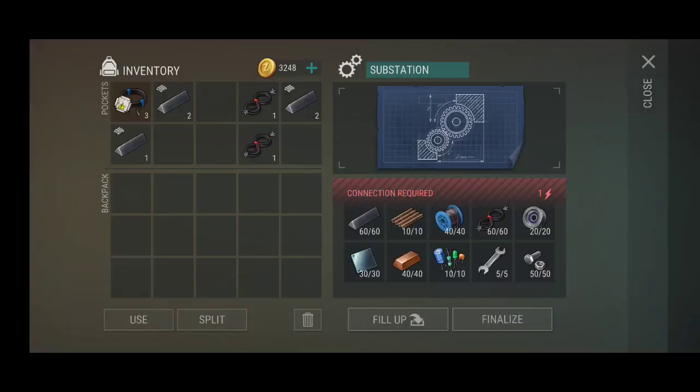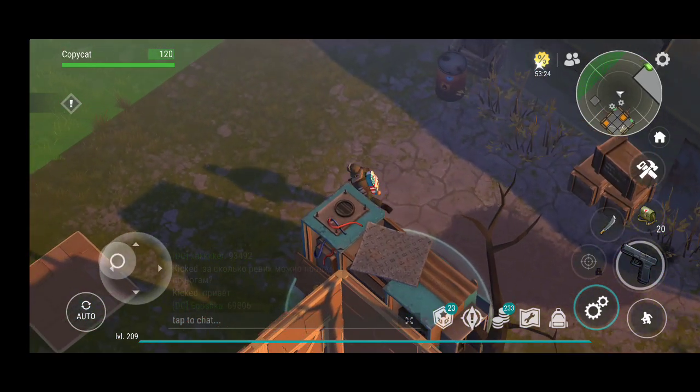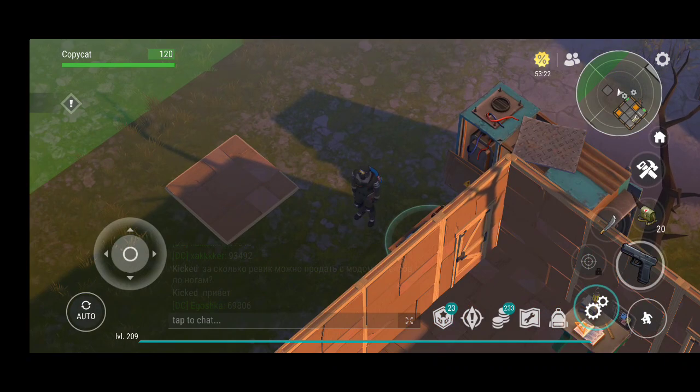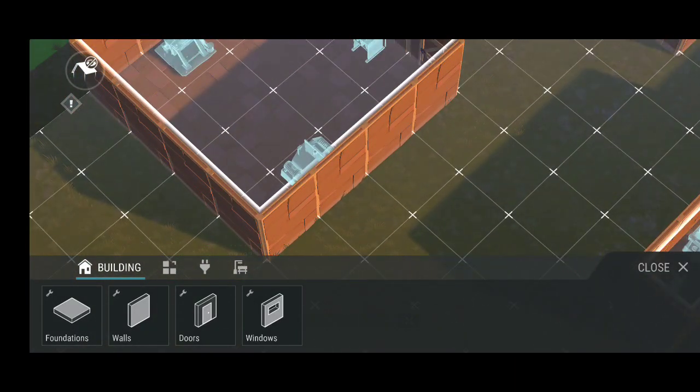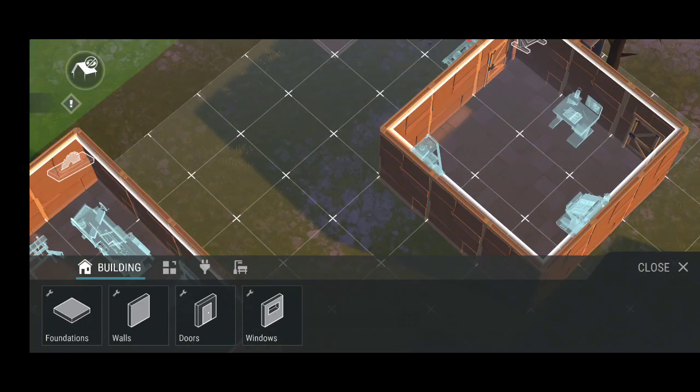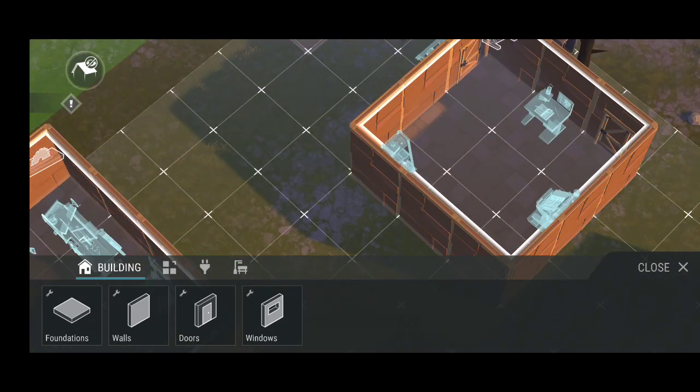I have placed everything inside of it and I'm not capable of tapping the finished button. I think it's because it's requiring some kind of electricity. So I have a generator here — exactly the same generator I had before where I was using it on this machine here to make some of the sawdust. But right now we actually got to use it on this one.